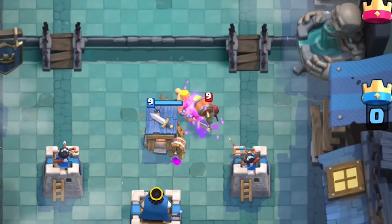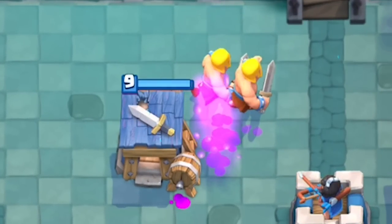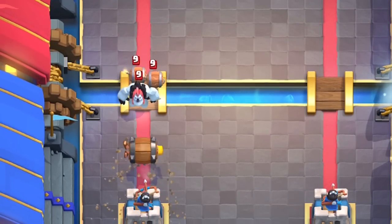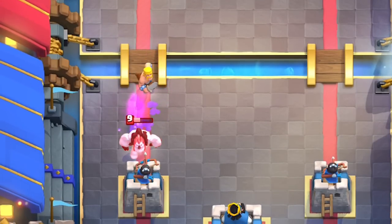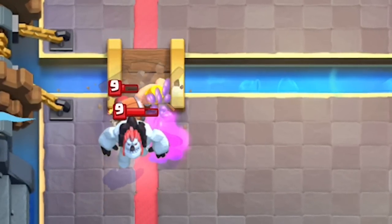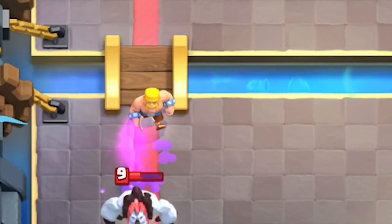Brawlcap buffed their exploding time. Barbarian hut insanely counters the wall breakers without taking any damage when the barbarians spawn. The barbarian barrel is going to be one of the best defenses against the wall breakers — the barrel itself takes them down to just one hit even behind a tank, then the barbarians finish them off if timed and positioned correctly. Remember, timing is key.